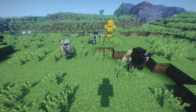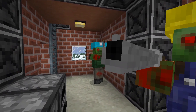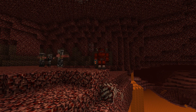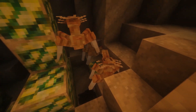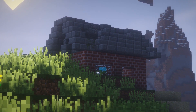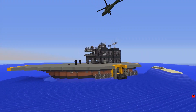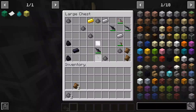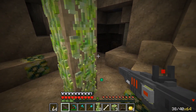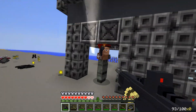Tech Guns also adds in new mobs and structures which you find across your world. These mobs can spawn in various places, ranging from cyberdemons in the nether to alien bugs spawning in underground networks. Structures that are added spawn relatively frequently, particularly in the plains biomes, with some of the larger structures such as the battleship spawning less frequently but holding more enemies and better loot. Tackling some of the structures can be done around the mid-game, whilst others should be approached when you have stronger and better equipment.